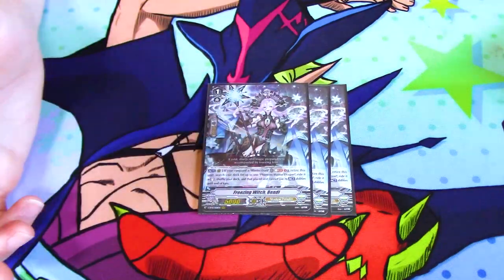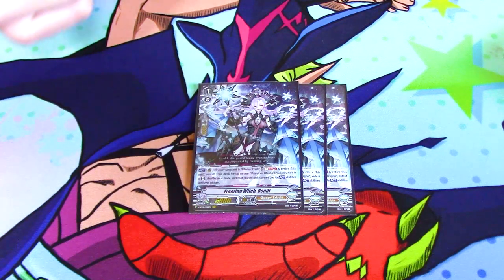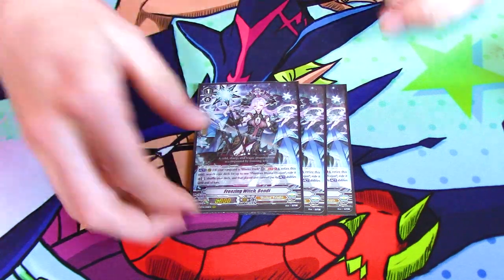We run three Freezing Witch Bendy. This is the grade one that superior rides Phantom Blaster Dragon. Its skill is: if your Vanguard is Blaster Dark, soul blast one and retire this unit, search your deck for up to one Phantom Blaster Dragon, ride it at stand, and for the rest of the turn you can't use that unit's act abilities. So basically you ride Phantom Blaster Dragon as vanilla, but you're riding to grade three while your opponent is at grade two — possibly grade one if you go first. The reason you use it is that your first turn using Luard, you already have the condition for your front row to gain two crits, so you get it for one extra turn, which is very beneficial for the pressure.